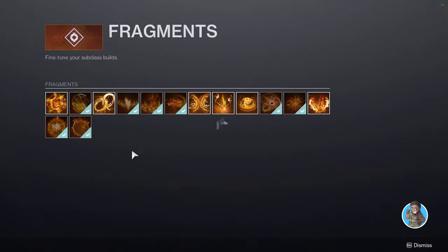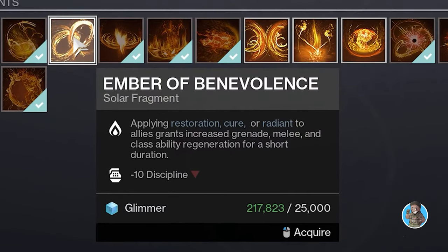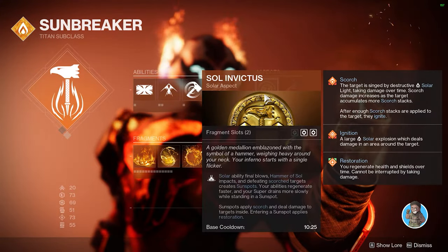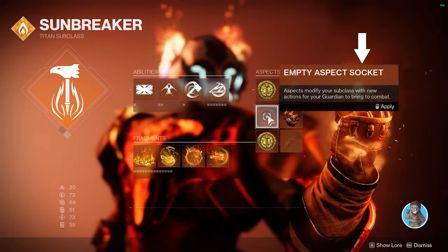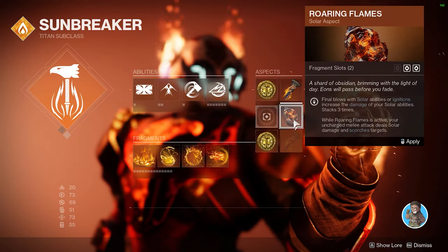Some fragments come with debuffs to your stats, so pay attention to what you equip. When you read the description, if it seems a bit confusing, just hover over it and you'll see a little pop-out to the left or right with an explanation of what certain buffs and debuffs mean and what they do.